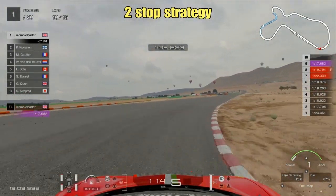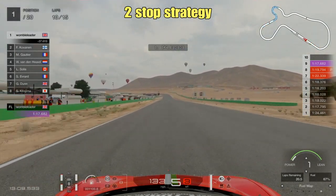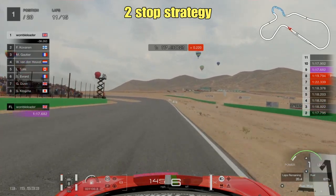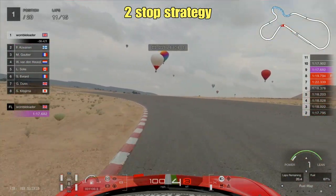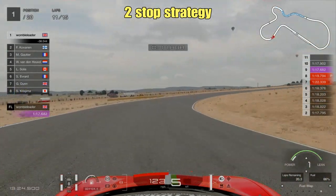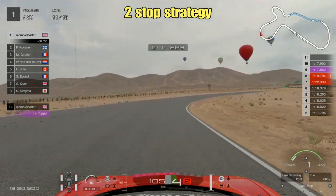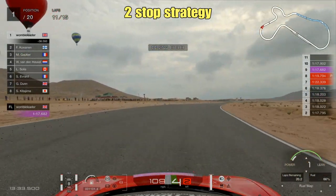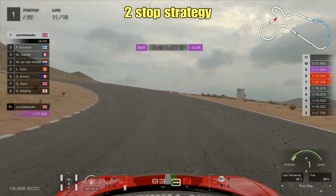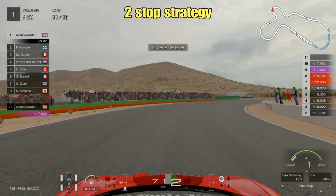Next up is the two-stop strategy. With that pit loss at only about 5.8 seconds, there's definitely a lot of potential to do a double stint on the medium tyres, just do a single lap on the hard tyres, and maybe get an undercut around lap seven to get ahead of some traffic or onto a quicker tyre. We join this run on lap 11 - we already pitted on lap 7 for a second set of mediums, and we'll run those until the end of lap 14, then come in for a single lap on the hard tyres.